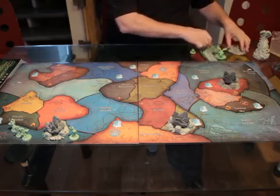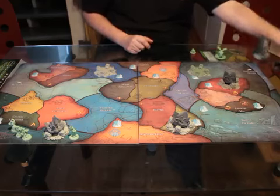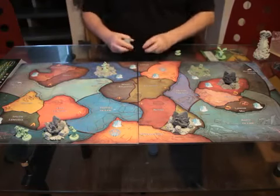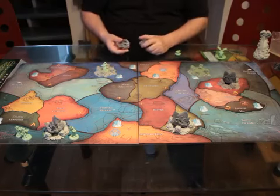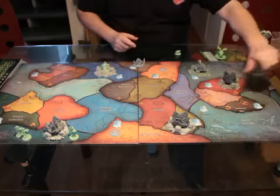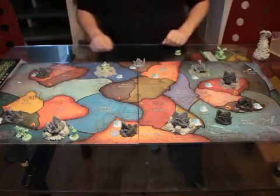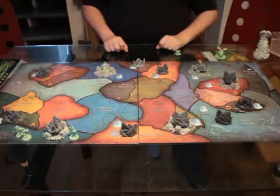On each subsequent turn, two areas fill in with glaciers and the starting player gets to pick where those glaciers go. They have to go somewhere that has a glacier marker. Say you were Cthulhu and had to place two glaciers — you probably wouldn't pick a bad location if you had a choice. And then the next turn two more glaciers get placed, and it keeps on going until all the glacier markers are filled with glaciers.